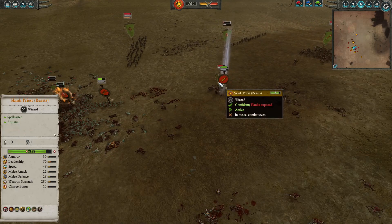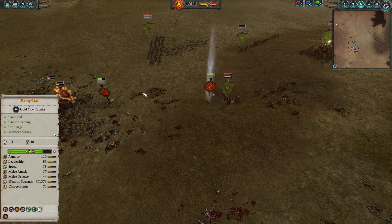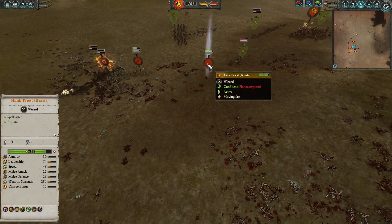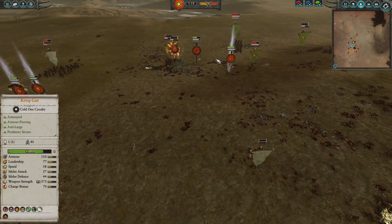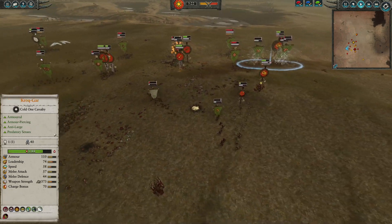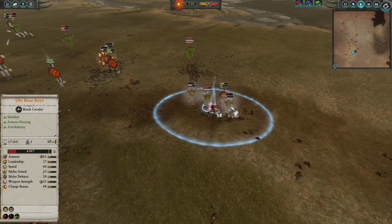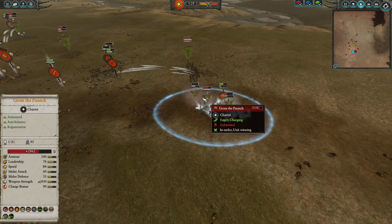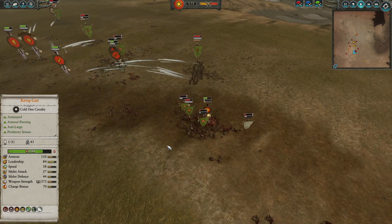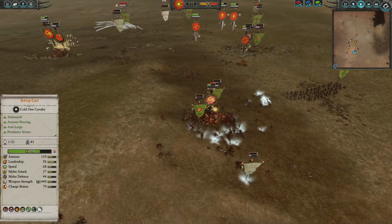In the middle, the Skink Priest of Beasts is getting pressured here by Grom. 90 charge bonus with also that anti-infantry trait is really good up against small-level heroes here, like the Skink Priest. Got to be careful though here — Black Orcs are starting to get low. These boys are tanky, but unfortunately the main meat of the army is going to be falling apart. Flock of Doom in the back going to do damage here up against the Orc Boys, Grom, and some Black Orcs, but here there's just a bucket load of AP in the middle that's really going to be hitting up against the Bastilodon.